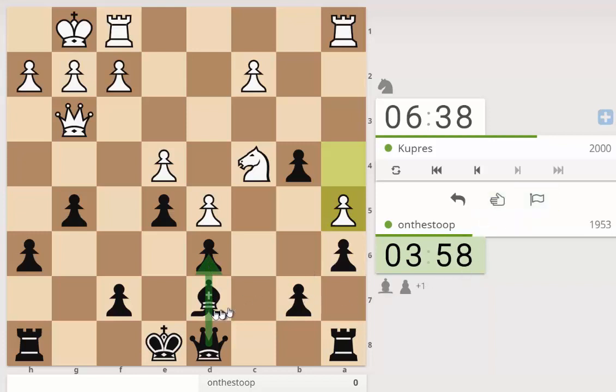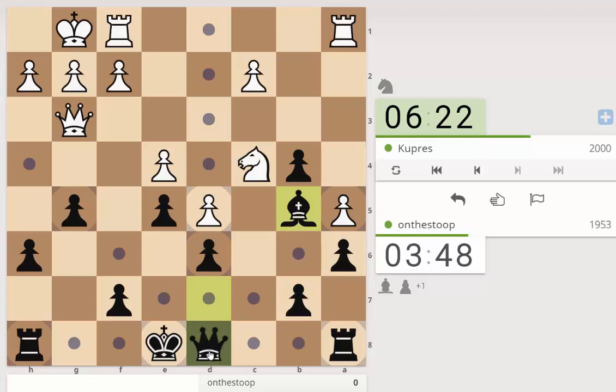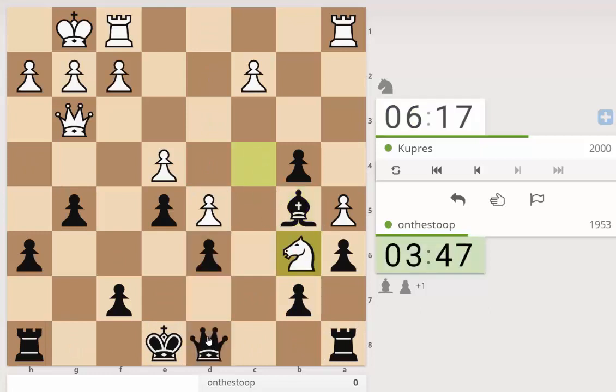Moving the bishop meant the queen didn't protect the d6 square, so now we actually have to protect that pawn. What we can do is play bishop b5, which pins the knight. White will have to play queen d3 because there's no other way to protect the knight. Then does rook c8 not just win this knight? I think knight takes d6 might be forced — I'm going to pre-move that recapture. He's giving up the rook so I'm going to just take it.